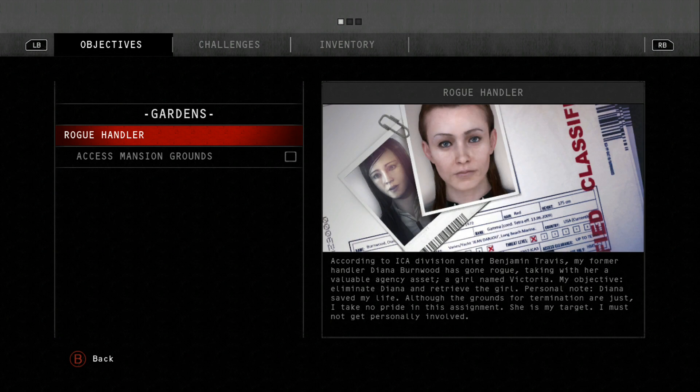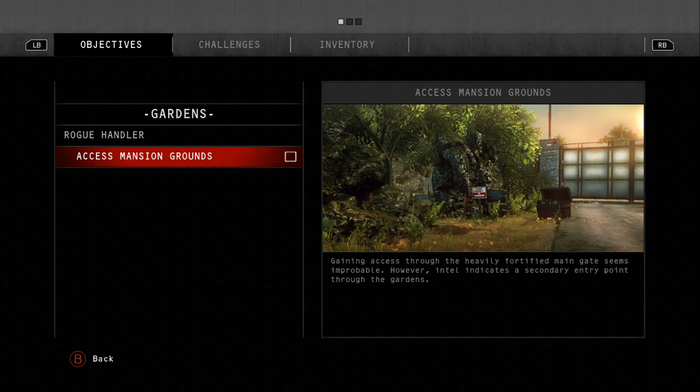According to ICA Division Chief Benjamin Travis, my former handler Diana Burnwood has gone rogue, taking with her a valuable agency asset — a girl named Victoria. After months underground, Diana's safe house has been located: a heavily guarded mansion on the shores of Lake Michigan. My objective?